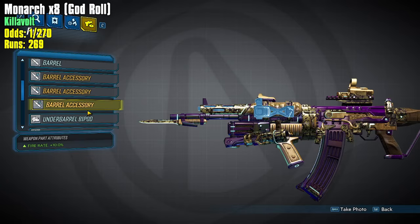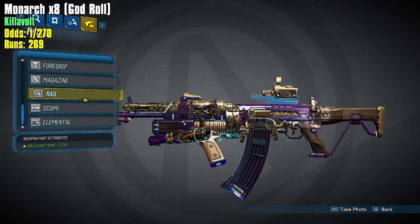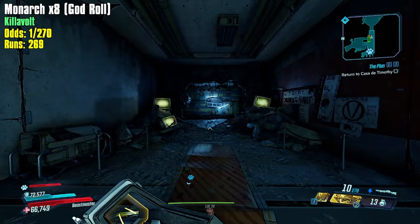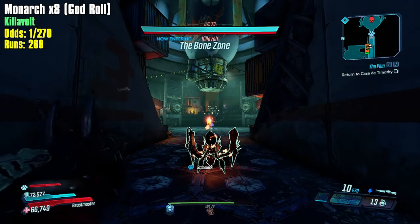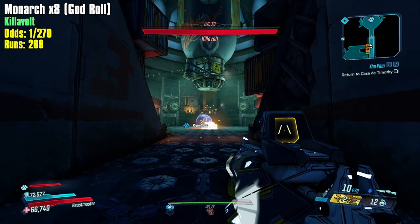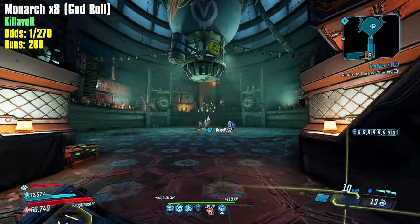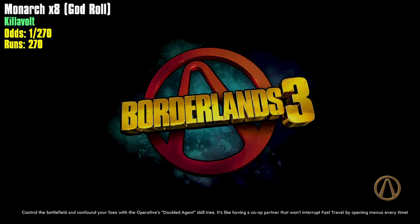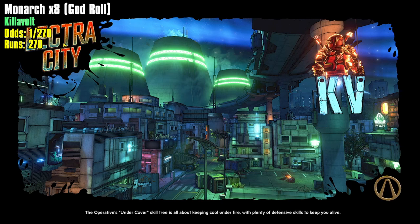Two or three accessories for the barrel, then the grip is one in something, the foregrip is one in something. I try to stay away from using decimals and stick to only fractions. I take the numerator — the amount of acceptable parts in each category, which most of the time is one — and divide it by the denominator, which is the total amount of parts available. You get your odds, convert it to a fraction in its simplest form, and get one over something. One over 270 — and that's my 270th run, and we didn't actually get it.